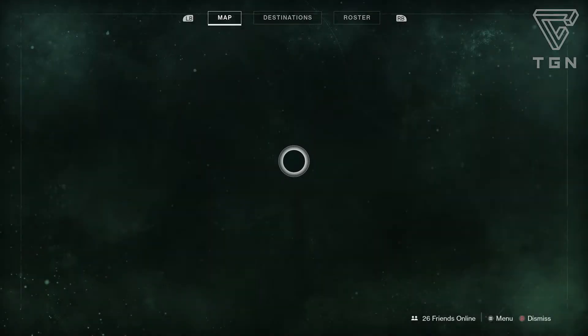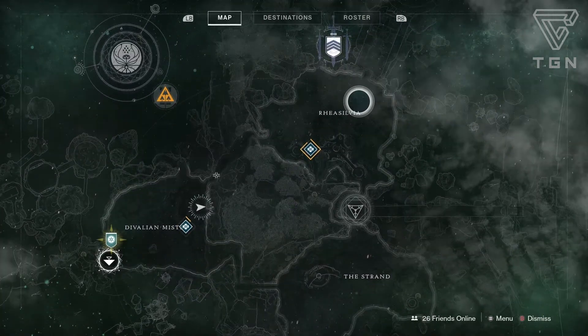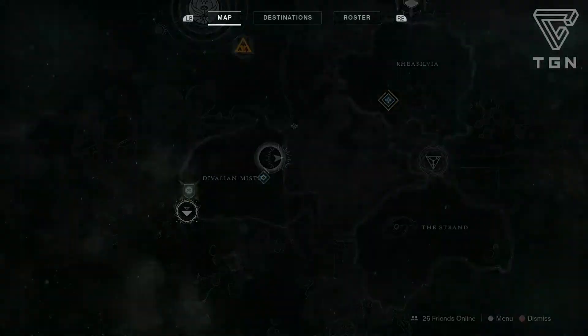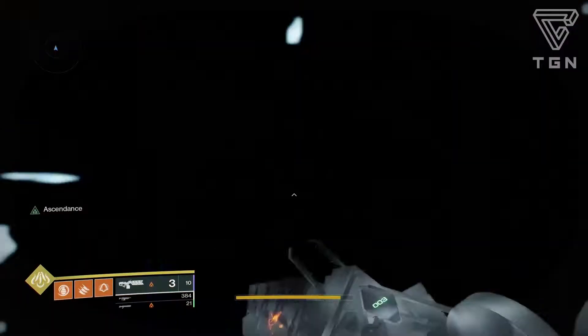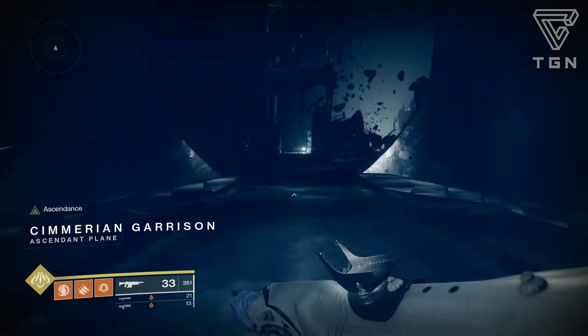The portal for the challenge this week is inside the Chamber of Starlight Lost Sector. That can be accessed through going to the Rasilva — I'm pretty sure that's how you say it — location inside the Dreaming City. You kind of have to go all the way through the entire Lost Sector, so if you want to clear out the ads first before you go in, you can do that and play it a little more safe instead of dying before you get there.